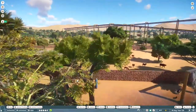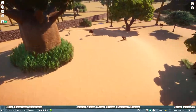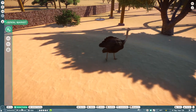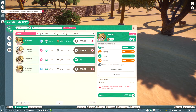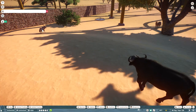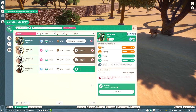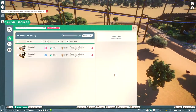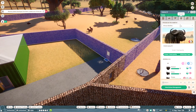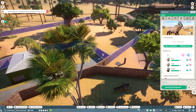We'll go over into the Savannah, which has African buffaloes, zebras, Gemsbok, and ostriches. It used to have a bunch more but that was too many so they're all gone. I'm gonna get another Gemsbok - I think I just have two females so I'm gonna get a male and a female. Actually I already had a male and two females, so I'll just get rid of one.